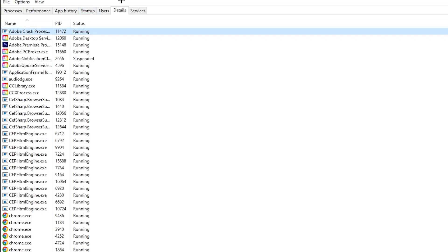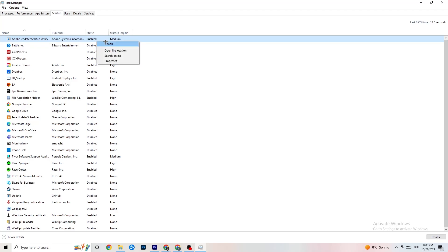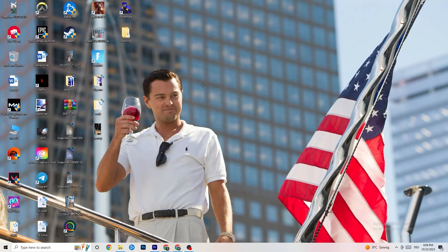Then go to the Startup tab in Task Manager. I've disabled nearly everything — I want you to disable every single program that is auto-starting in the background, just to decrease your CPU or GPU usage. Right-click each one and click Disable for every program you don't need. We're finished with Task Manager, so close it.